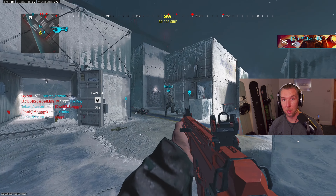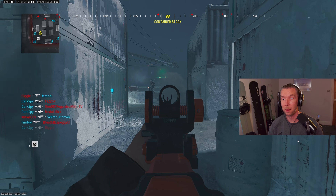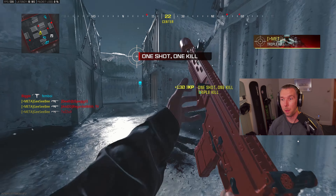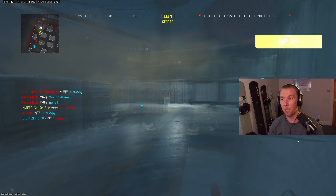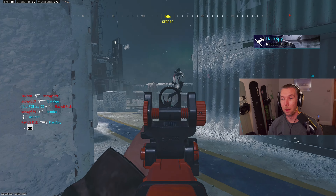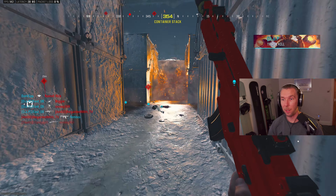I just need the double kills, so I can even aim down sights now. This should be fairly easy — there we go. Double kill! Alright, I can switch to the jump kills now — can do sliding as well.